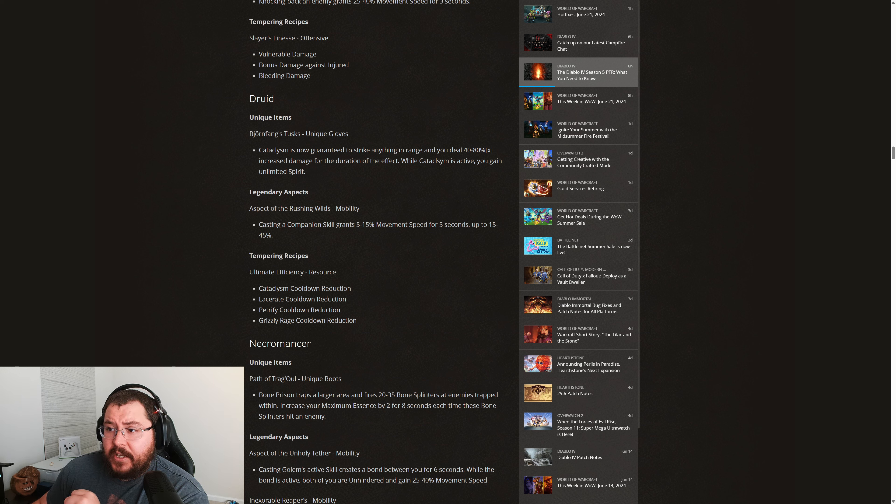Bjornfang's Tusks read: Cataclysm is now guaranteed to strike anything in range, and you deal 40–80% multiplicative increased damage for the duration of the effect. While Cataclysm is active, you gain unlimited spirit. On its face, these gloves sound pretty great — that 40–80% multiplicative increased damage sounds incredibly good. However, Cataclysm has been a historically bad ultimate, and I will hold my strong opinion on this unique until I have the opportunity to test it on the PTR.